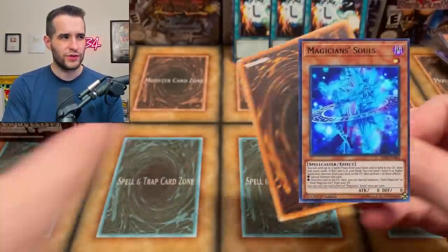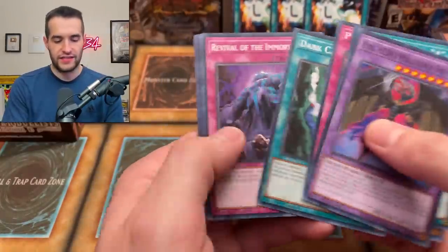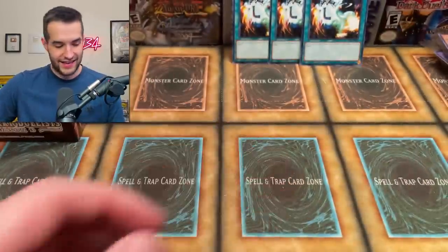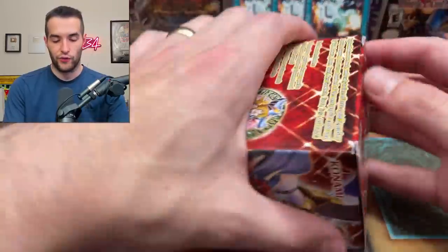I don't know if Magician Souls is in here — I don't think it is, to be honest, because I haven't seen anybody pull it. But maybe it is. Satellite Warrior — very nice. These are so hard to go through — they just stick and they're very difficult to go through without showing the foil immediately.